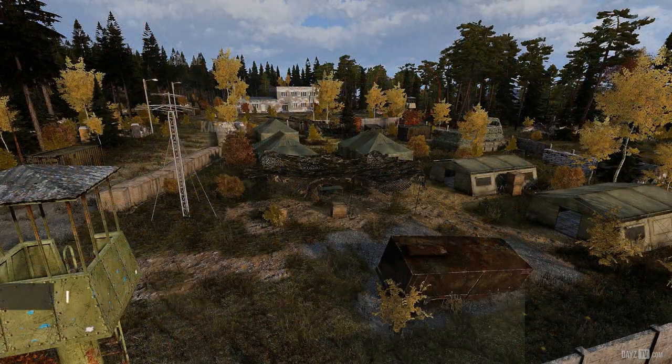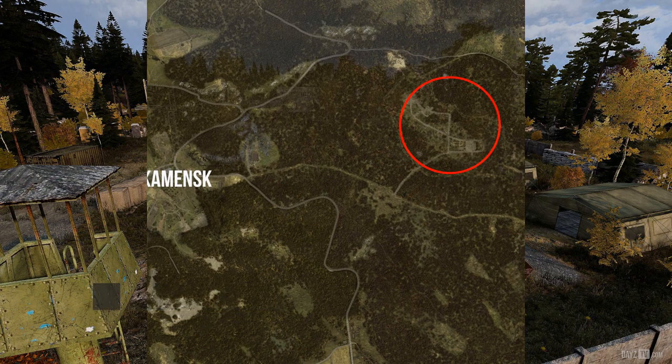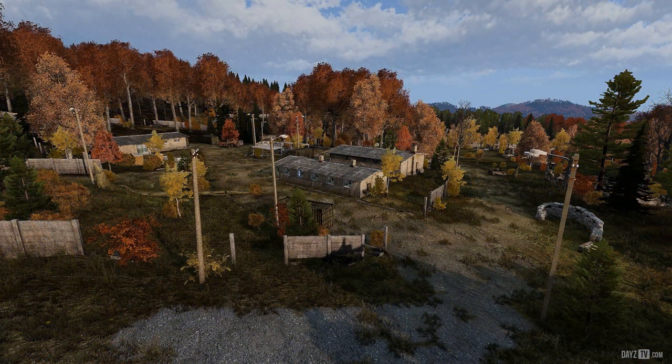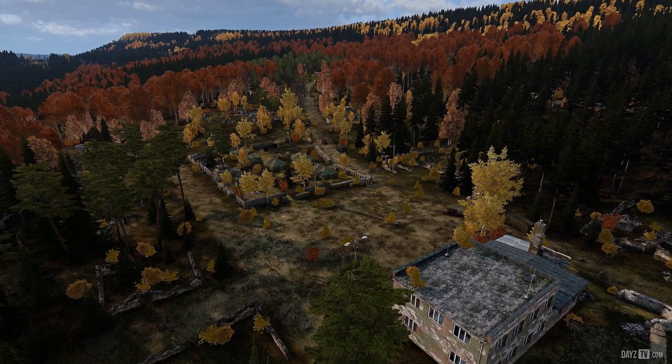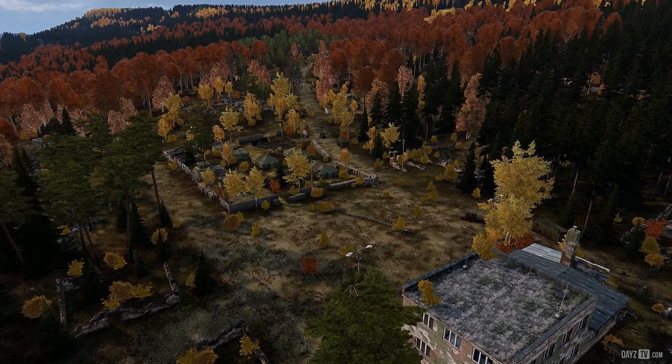Next up we have a reworked Kamminx military camp. Not many people travel up this far just north of Severigrad, mainly because Kamminx military camp only contained two military loot barracks, but now the center of Kamminx is filled with tents and will also now be filled with survivors ready to shoot your face off and take your precious loots.